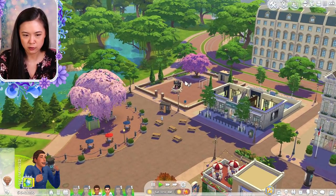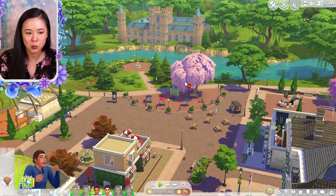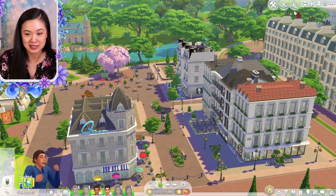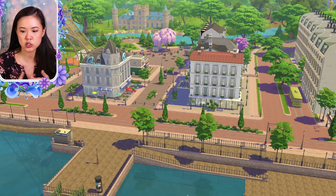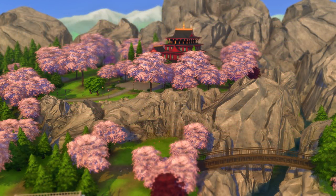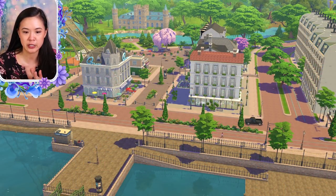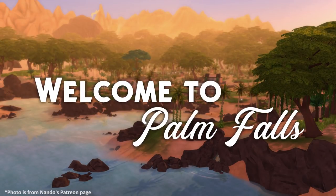There's also a park that I believe was already here from Magnolia Promenade. I never used Magnolia Promenade — maybe a few times when I first got it, but not in over a year. If you haven't seen Nando's other world mods, you really need to check them out. He has Asian Adventures, which turns Forgotten Hollow into a Japanese-inspired world called Sakura Hills, and Trip to Egypt, which turned Strangerville into an Egypt-inspired world. He also has one that turned Granite Falls into a tropical world. I have mod reviews on those and will put the links below.